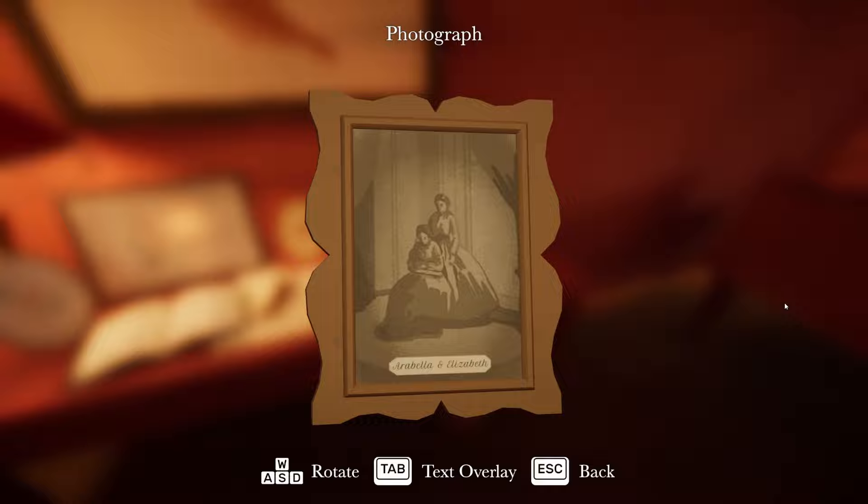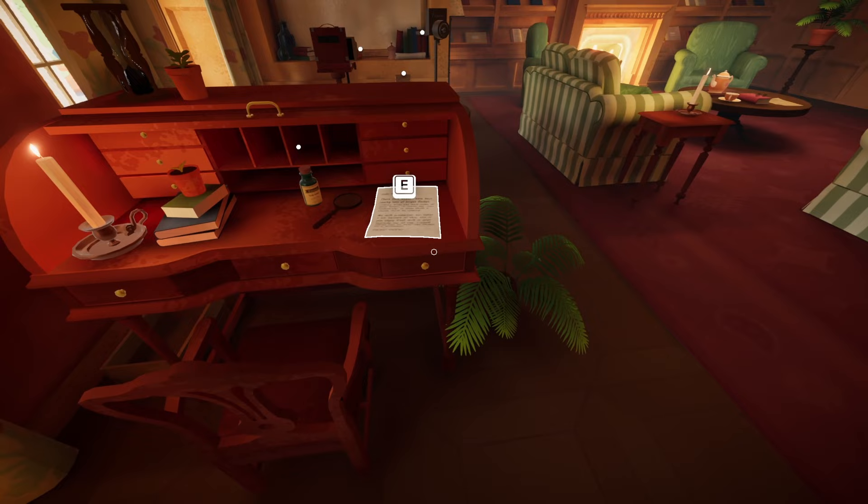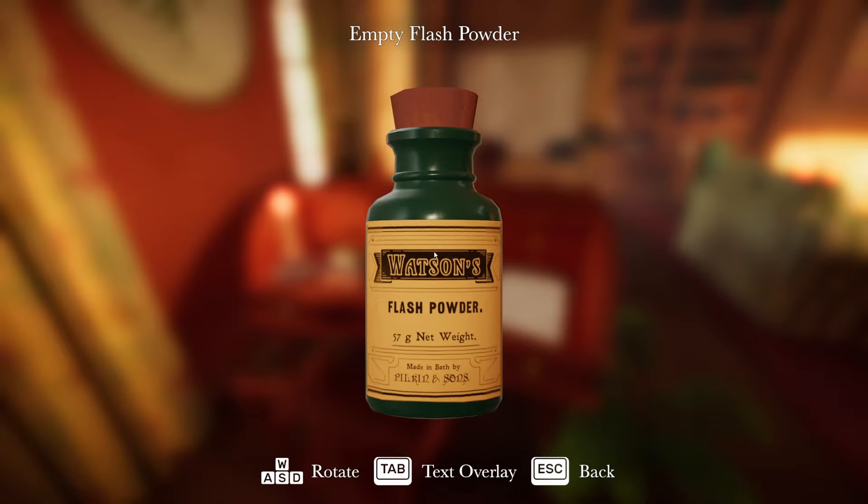What do we got here? Arabella and Elizabeth. We have a key to the back terrace - maybe that's where the rose garden is. 'Lady Arabella, these past weeks I've been seeing lots of bright flashes coming from the back room of your house. It scares my cows immensely, as they think a storm must be coming. My milk production has taken a hit because of this, and if you enjoy fresh milk in your morning cup of tea, I would advise you to keep the flashes to a minimum. Farmer Charles.' Something with flashes - it sounds like thunderstorms. We have flash powder for the camera - I bet we need the camera to simulate a thunderstorm.